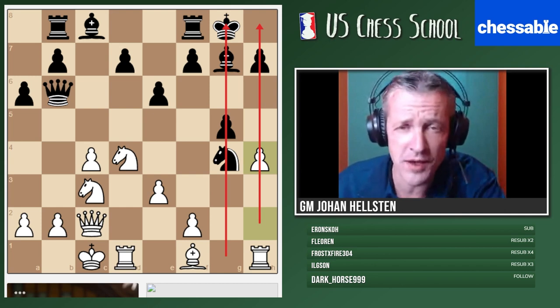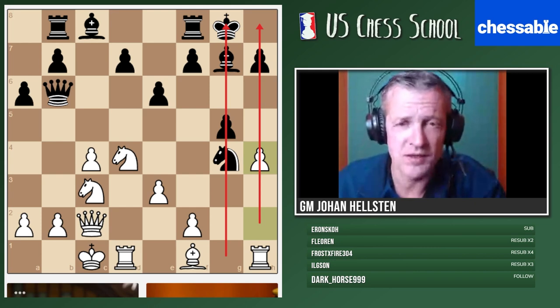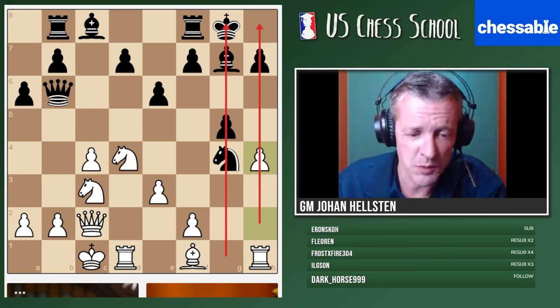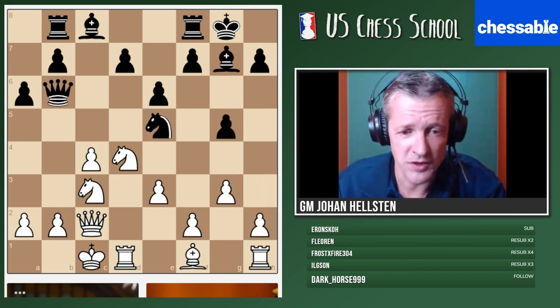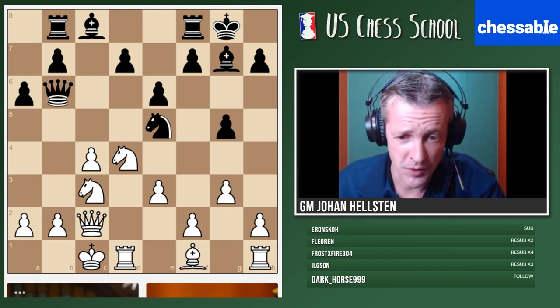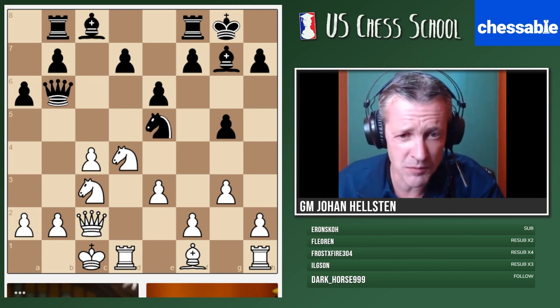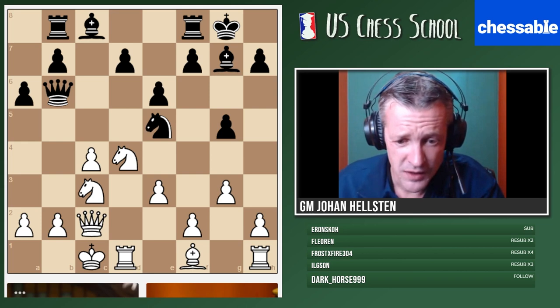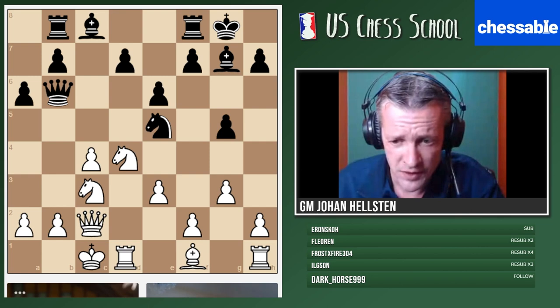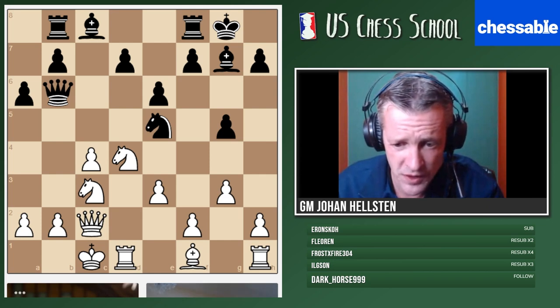Welcome again, everyone. We will have a look at some more examples about one player castling into it, so to speak — castling at the wrong moment, exposing their king, just like we saw in this example. Castling was not a good idea because White was able to open up the position. So I prepared some different structures that I wanted to show you, and I thought about starting with this game. It's a game played this year in a tournament in Shazia, I think.